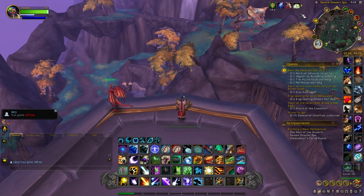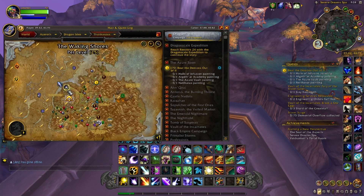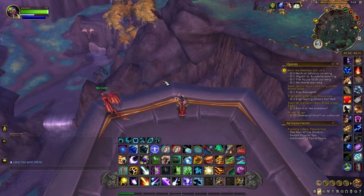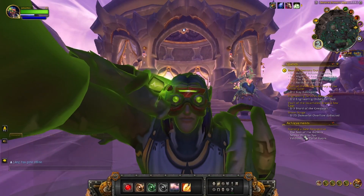The next location is the Serene Dream Spa, right here, overlooking the cliffs — it's actually pretty nice. There's our purple light, let's see if we get credit here.